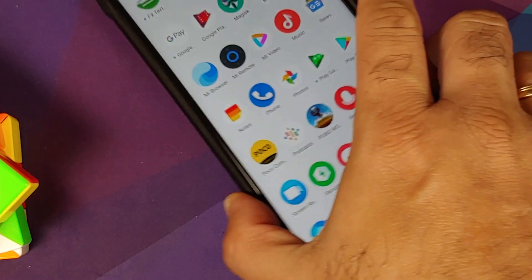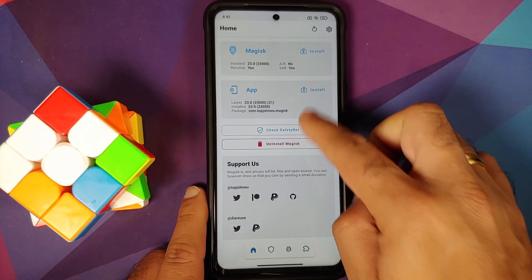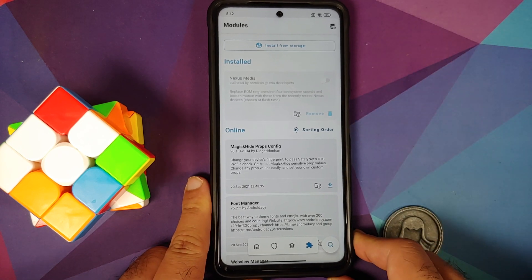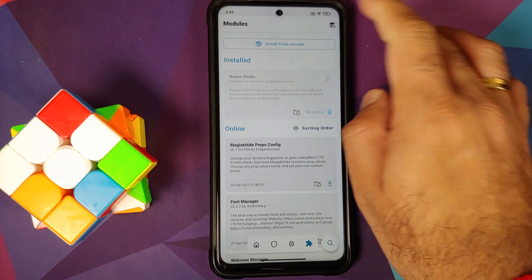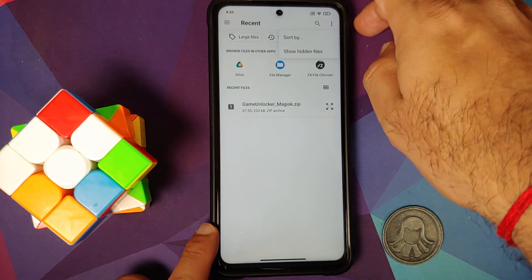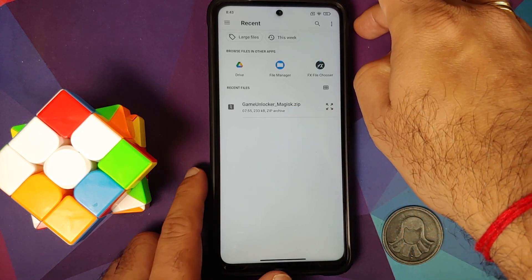Exit the game and open the Magisk app. Swipe over to the Modules page. If you have any other module changing your props, disable it, otherwise Game Unlocker will not work. Select 'Install from Storage.' If you are on Android 10, tap the three-dot menu on the top right and select 'Show Internal Storage.' On Android 11 and above, you do not need to do that.